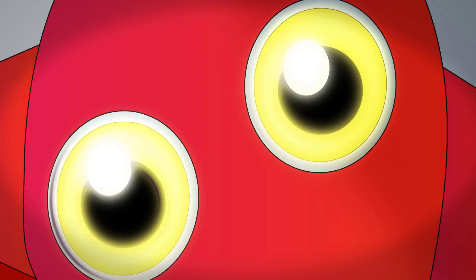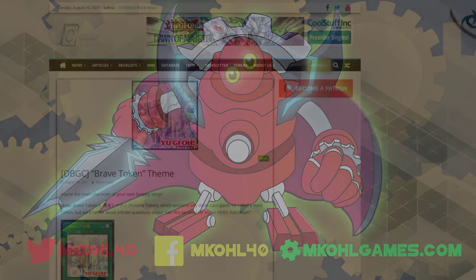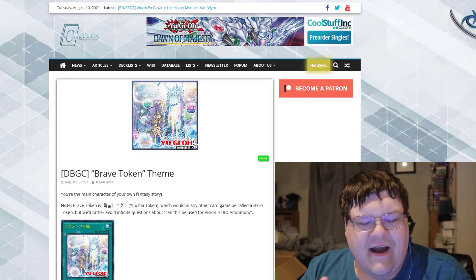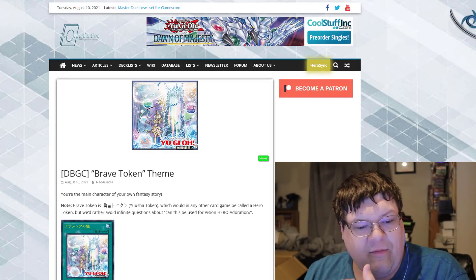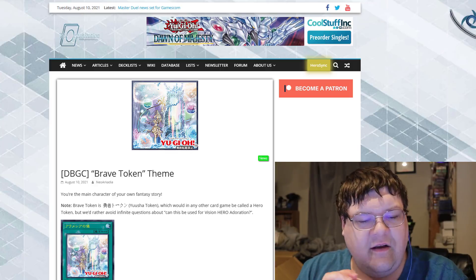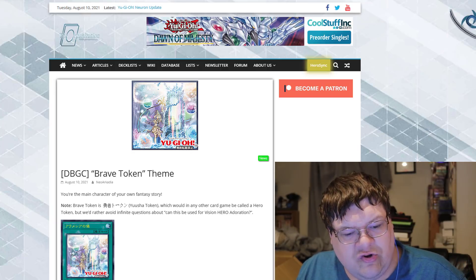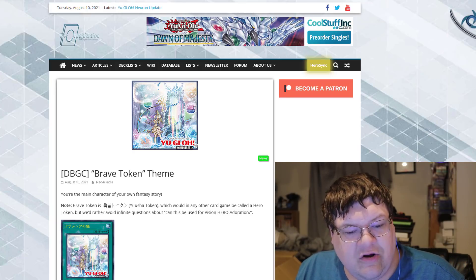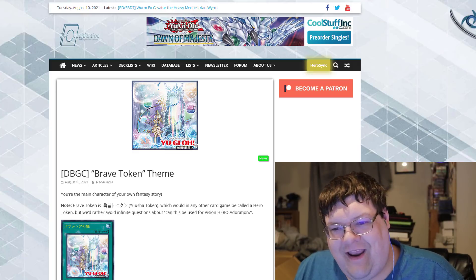Looks like we're finally getting an Isekai theme in the world of Yu-Gi-Oh! So the Brave Token theme — you're the main character of your own fantasy world. The Brave Token, or Yusho Token, which in any other game would be called a hero token. It can be used for Vision Hero Adoration.